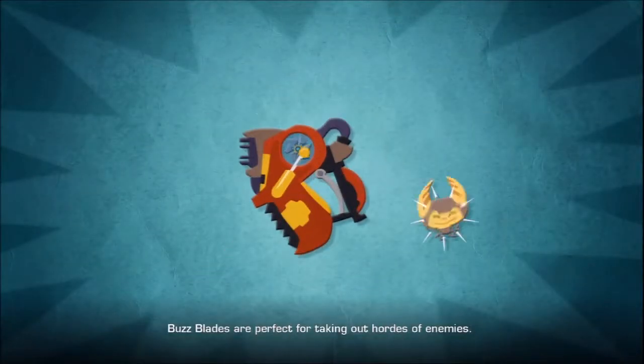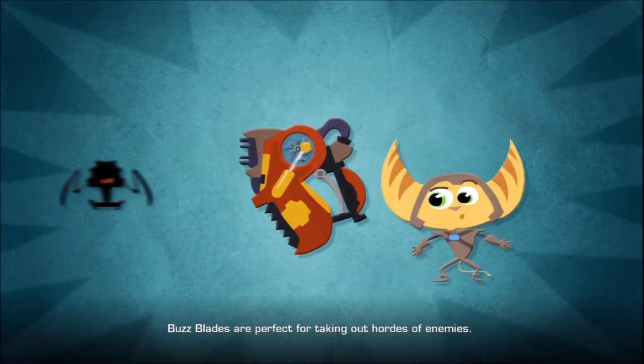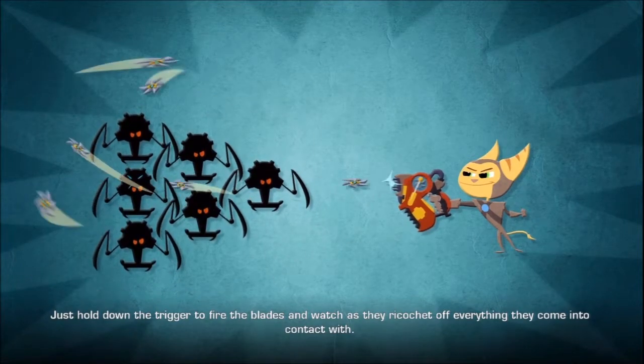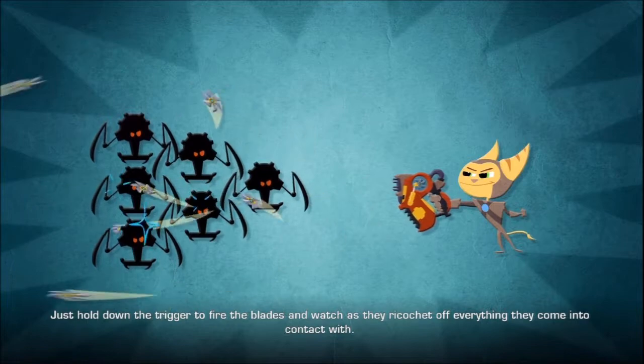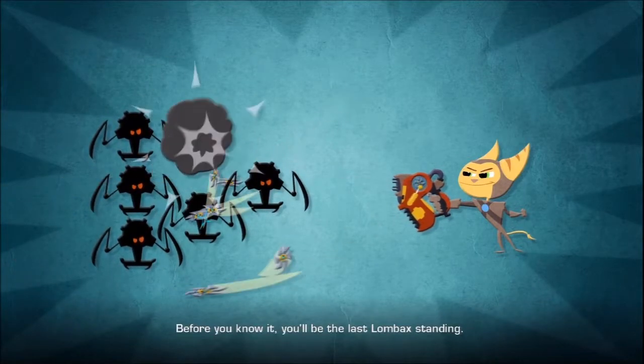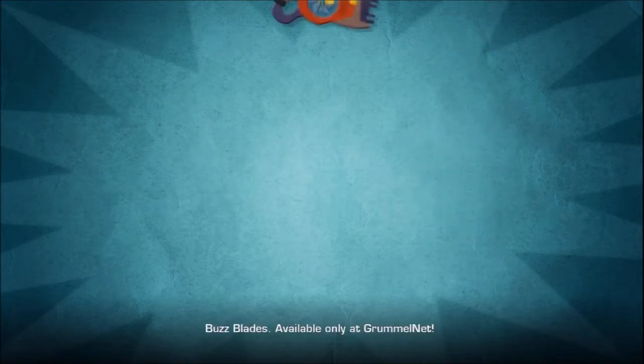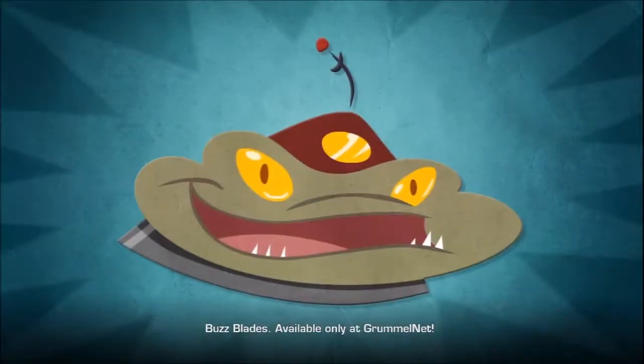Bug Blades are perfect for taking out hordes of enemies. Just hold down the trigger to fire the blades, and watch as they ricochet off everything they come into contact with. Before you know it, you'll be the last Lombax standing. Bug Blades, available only at GrummelNet.